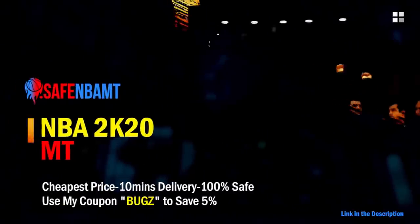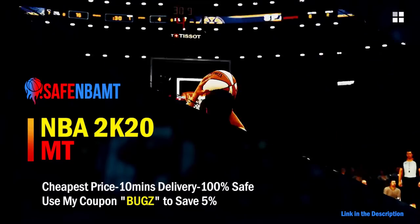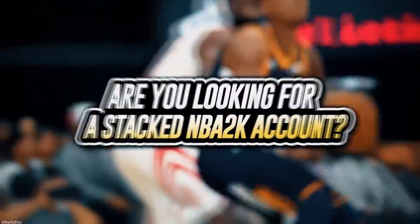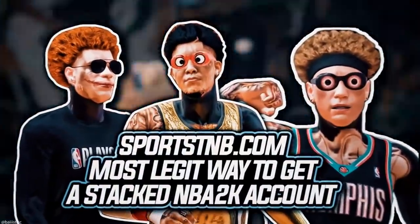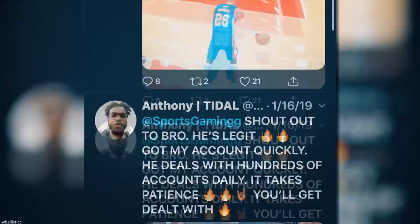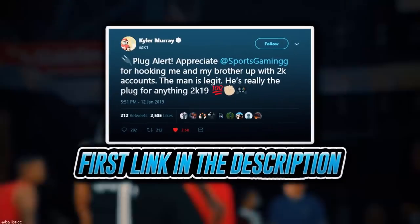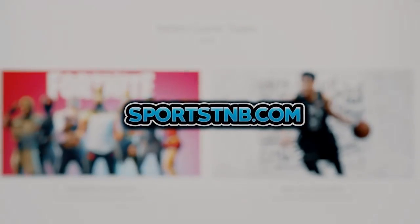If you want cheap, fast and reliable NBA 2K20 MyTeam coins, head over to nbasafe.com and use code BUGS for five percent off at checkout. If you're looking to buy a stacked NBA 2K account with max badges and more, visit sportstmb.com — he's been in the community for years and has hundreds of reviews. Click the first link in the description to get your account today.